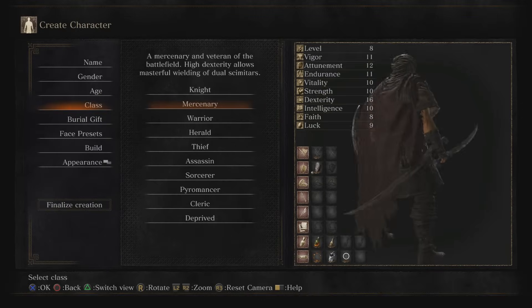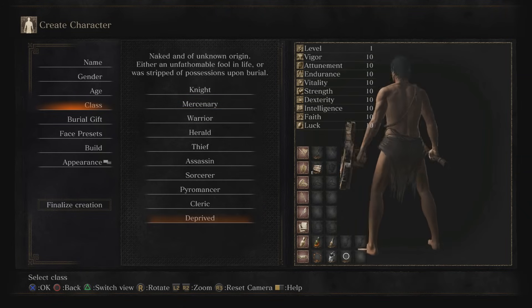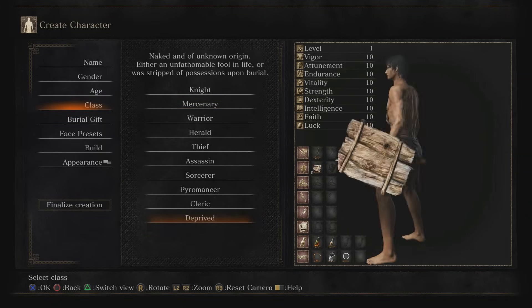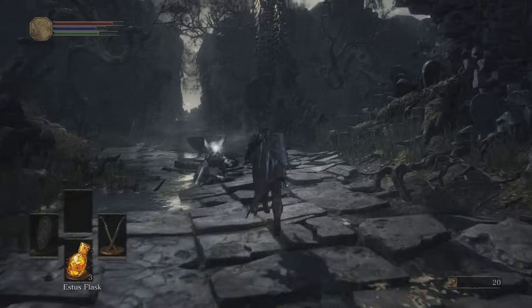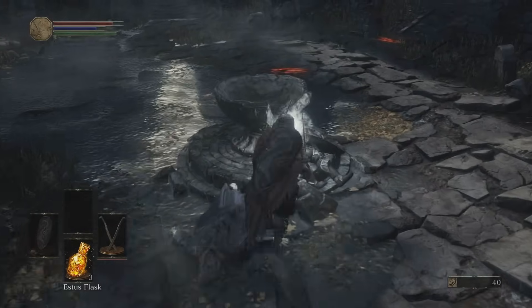The Mercenary has probably the most stylish looking weapon of them all. It has twin scimitars, which are pretty unique in that when you two-hand the weapon it actually pulls out a duplicate scimitar in the other hand — but you still only actually have one scimitar, if that makes sense.